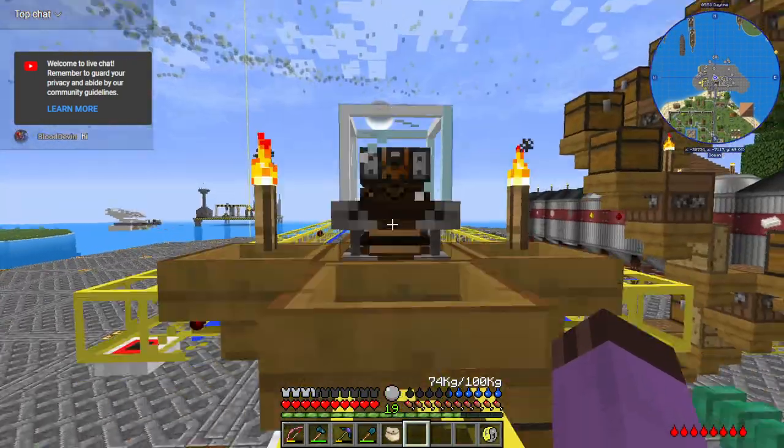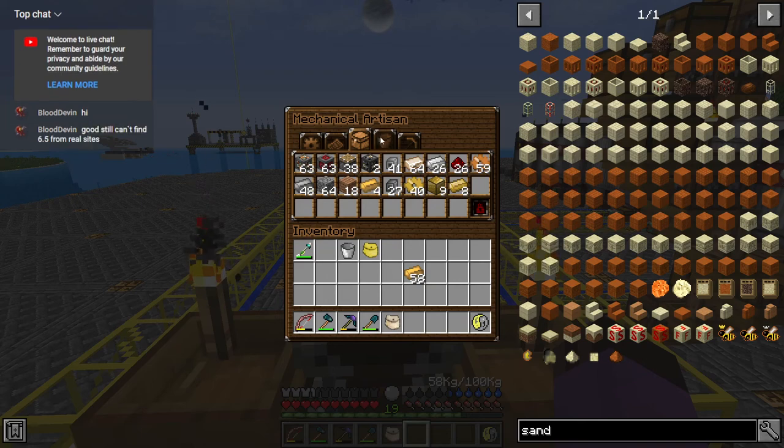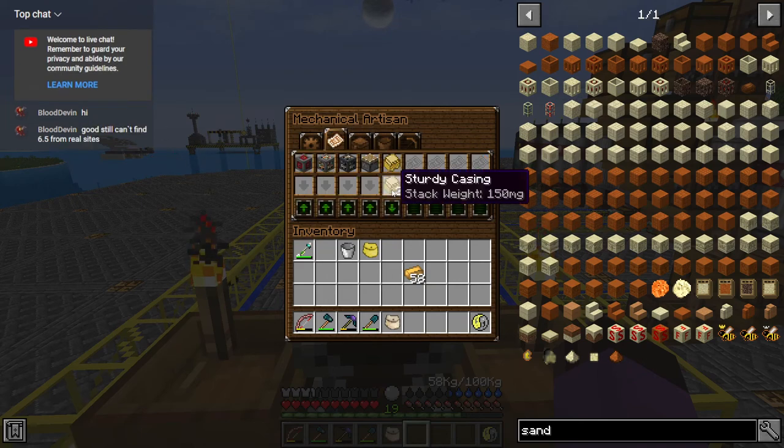This machine could possibly be a little bit simpler. But just like that we throw that all in there, and that should be creating us some casings. Cool.